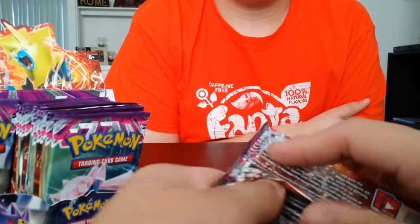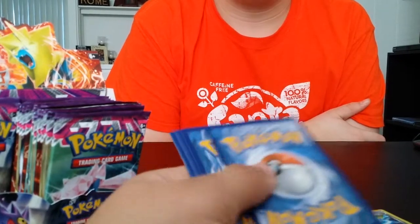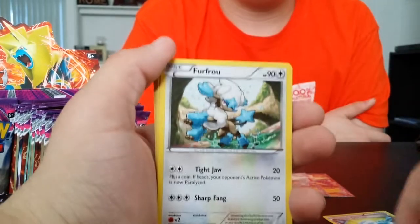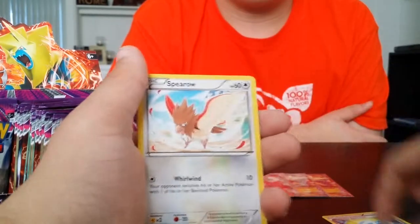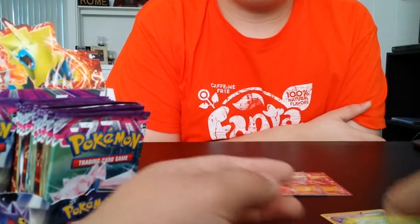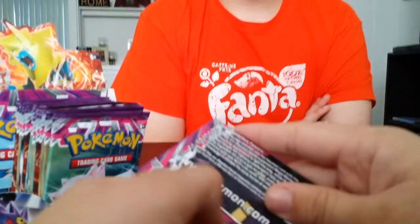Second to last pack on this side. Code card aside. Starting off strong — Versus Seeker, yeah! Lampents, Furfrou, Gligar, Ditto, Krabby, Spearow, Yanma. Versus Seeker again — god dang it — and another Escavalier. We can stop with those now. It has two Versus Seeker though.